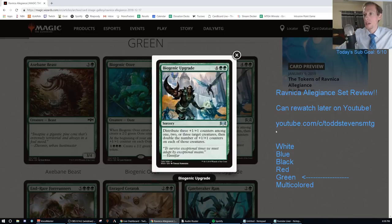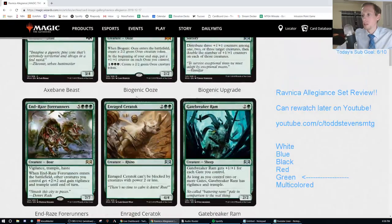Next card: Biogenic Upgrade. Four GG sorcery - distribute three +1/+1 counters among one, two, or three target creatures, then double the number of +1/+1 counters on each of those creatures. That's an F.